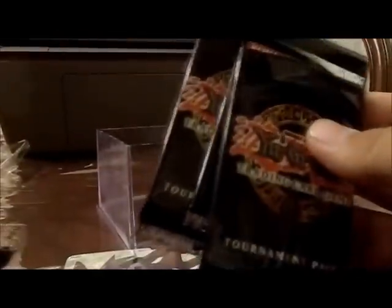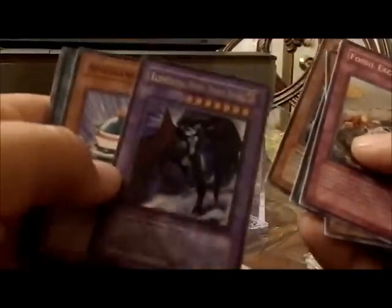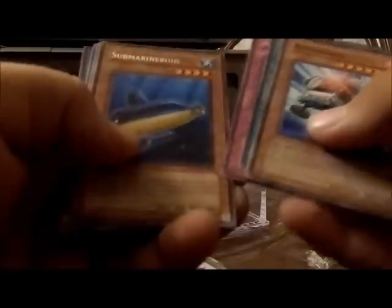Okay, now let's get to the pack opening before I run out of memory, because I'm running out of memory on my SD card. I got four tournament packs to open because I saved one from my other pack, and then three Power of the Duelist. Let's do these Power of the Duelist first. Let's see what we get — Elemental Hero Dark Muse! It's pretty cool. Next pack: Submarineroid and Future Fusion. Pretty cool.